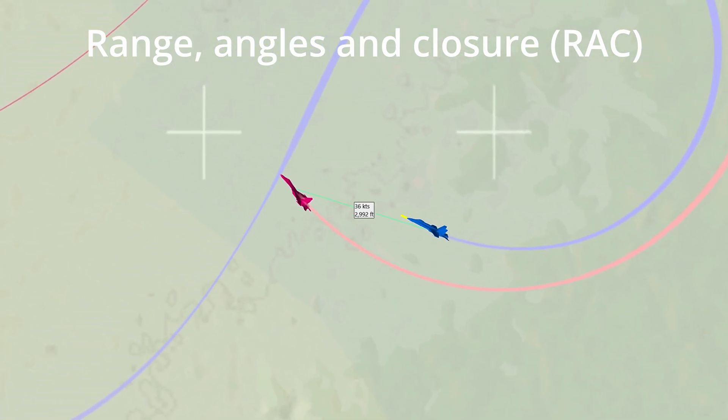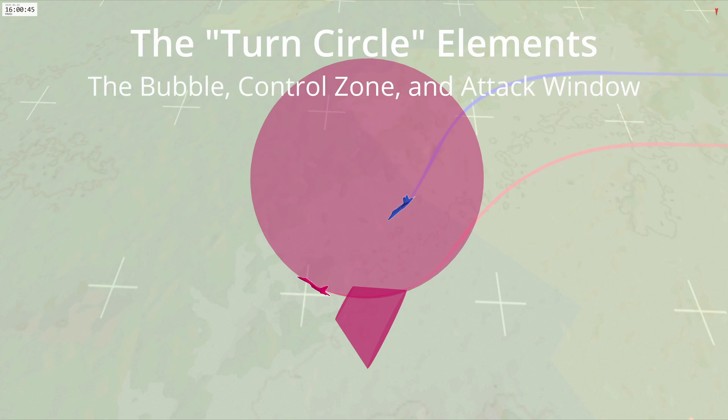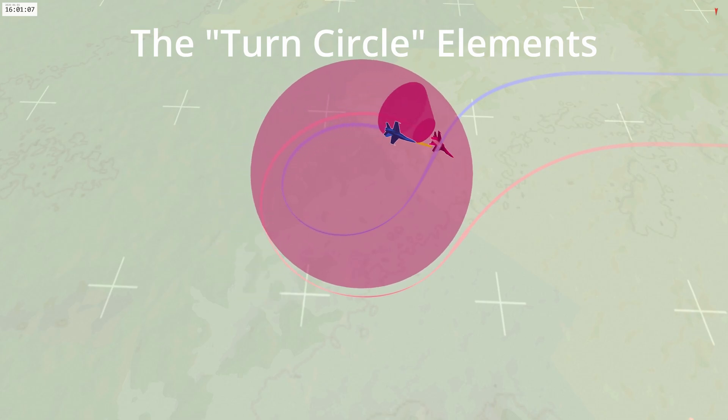The turn circle has three elements: the bubble, the control zone, and the attack window. The bubble is a sphere with a radius equal to that of the turn the aircraft is making at the current energy state. An aircraft physically cannot turn inside its own bubble. Therefore, if an attacker is inside a defender's bubble, there is physically no way the defender can turn to place its nose on the attacker. The control zone is a three-dimensional conical area behind the target aircraft; if an attacking aircraft arrives there with range, angles, and closure under control, there is nothing the defending aircraft can do to deny a positional advantage. The attack window is a point in space where, if the attacking aircraft performs an attack window entry, it will arrive in the control zone with range, angles, and closure under control.